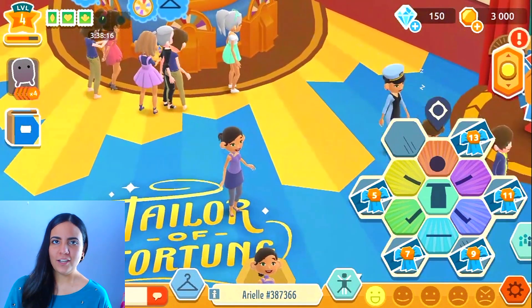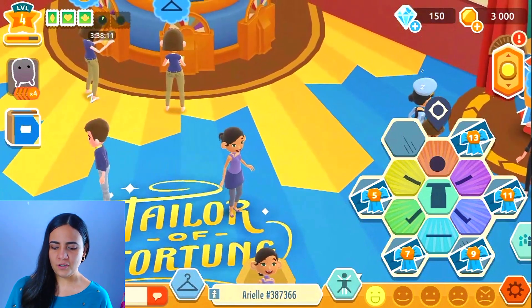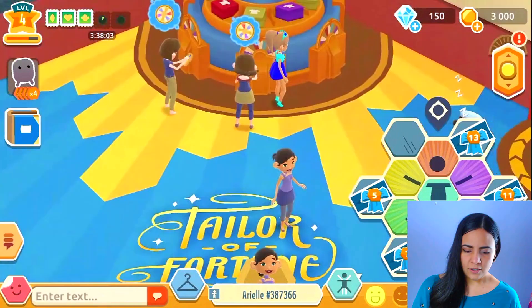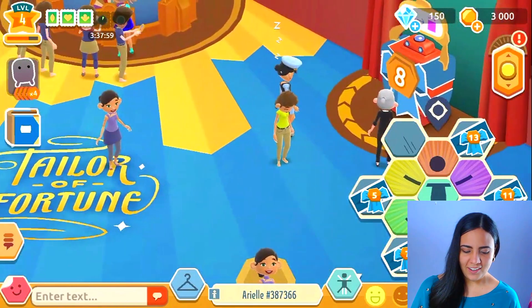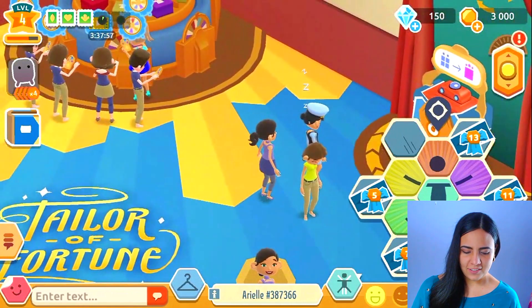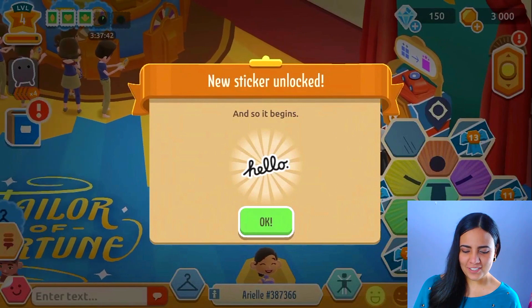If you guys want to try and figure out what the other gestures are, there's a whole bunch of them. I'm guessing that you can do more if you leveled up. This person is sleeping — are you okay? Let me go ahead and enter some text: 'Hi, how's it going?' New sticker unlocked — we got a hello sticker.